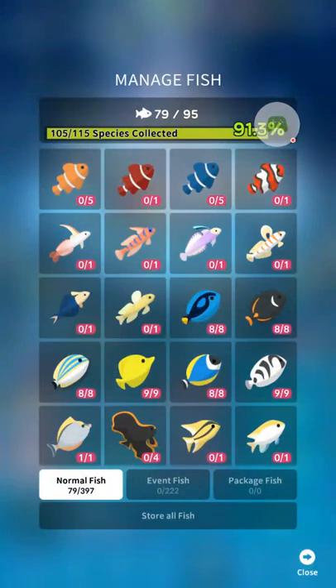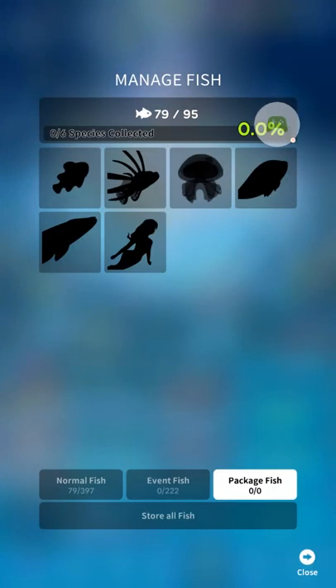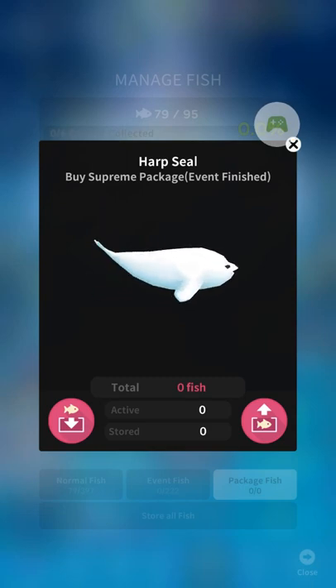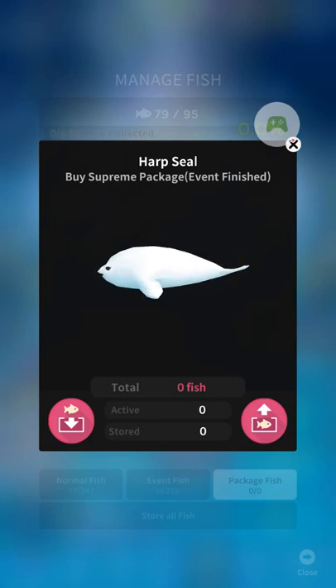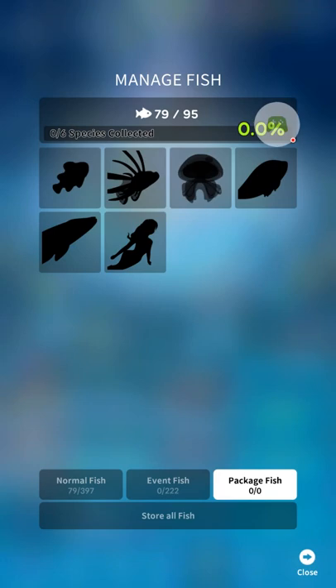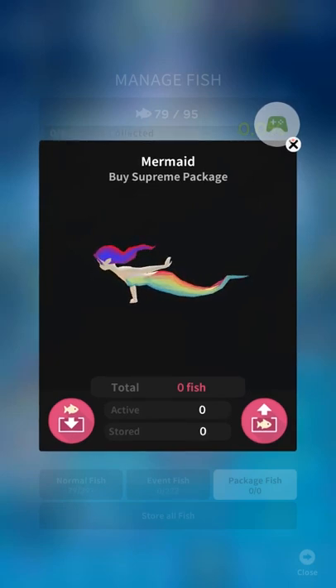When Abyssrium first came out, it actually had a little harp seal — which was kind of odd in terms of appearance and animation, in my opinion. If you wanted a harp seal, it was $100. Then later on, they discontinued that. You can't buy the harp seal anymore. Instead, you can get the mermaid, which is also $100.